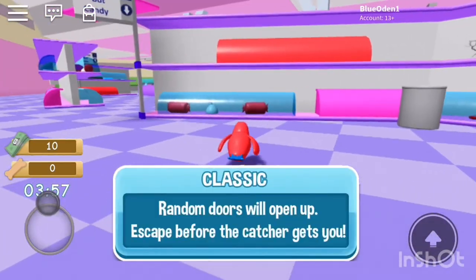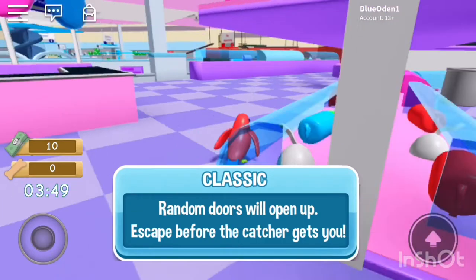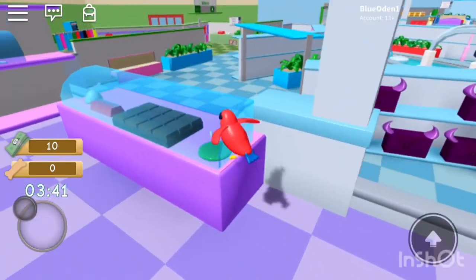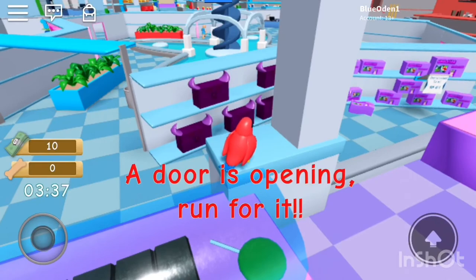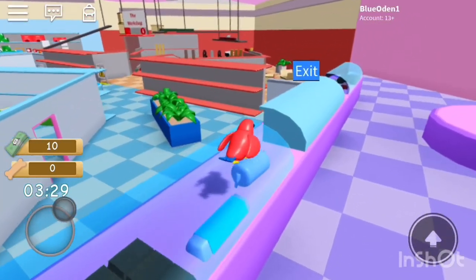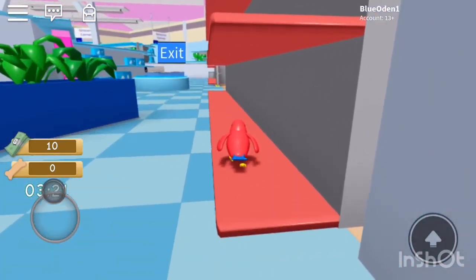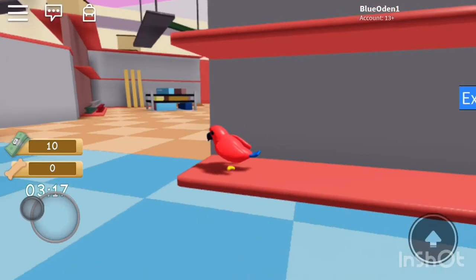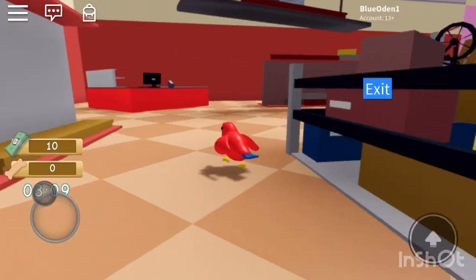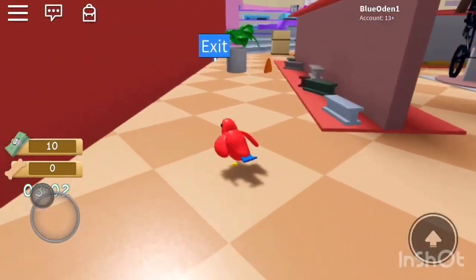Alright, what game mode is this? Classic — that means random doors will open up and we have to escape before the catchers get us. The catchers are the big giant people with nets, like that person down there by the spiral. We can't go that way because one of the catchers is blocking it. Not anymore — we can run for it.